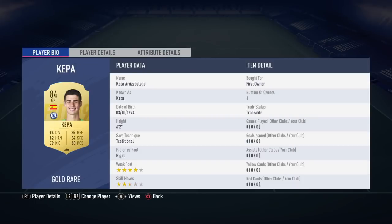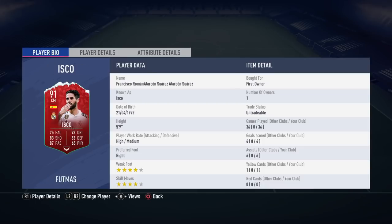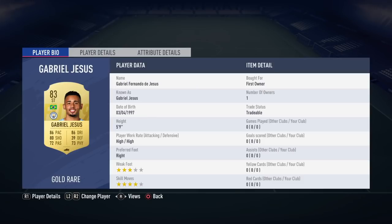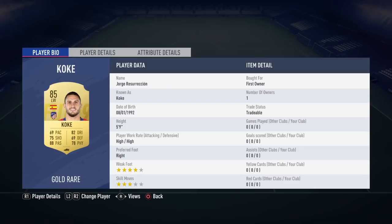We're starting off in goal with Kepa, we've then got Tarr at right back, we've got Christensen, Victor Ruiz, Al Zubadi is my untradeable Team of the Season. Then we've got Gundogan, Isco, Futma — so any 91 rated card — then we've got Kroos 87, 83 Gabriel Jesus, 89 Falcao and 85 Koko.